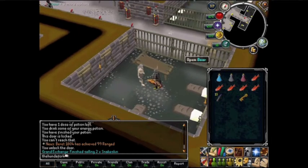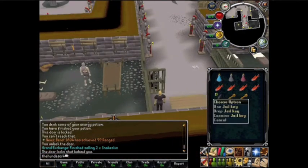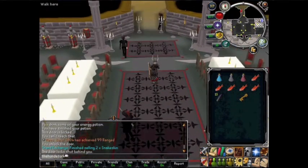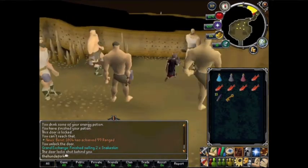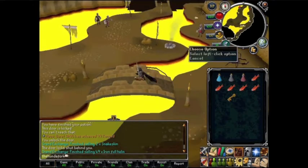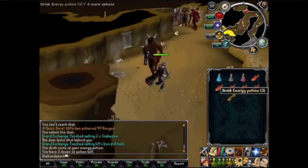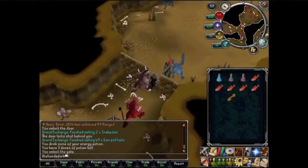You can drop the jail key as you won't need it. Now we can finally go start killing blue dragons. You won't have to do this every time — you just have to acquire the dusty key the first time. Then you just run down, use your dusty key on the gate, and you get in.